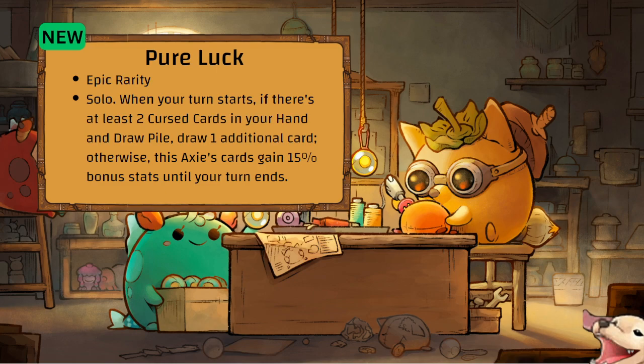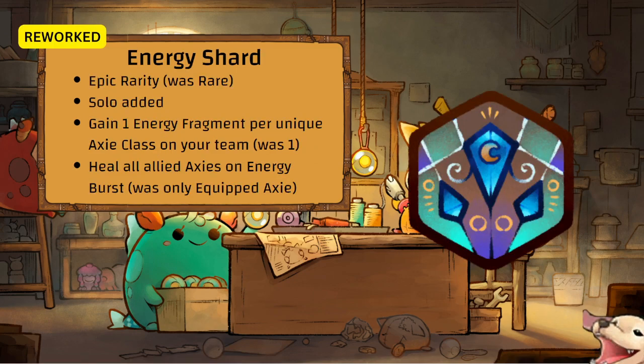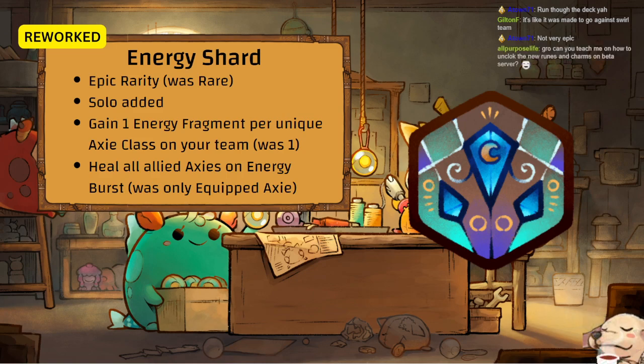Energy Shard has been reworked — Epic, Solo. Gain 1 energy fragment per unique axie class on your team, so up to 3 at the start. All axes on your team get healed on energy burst — it used to be just the equipped axie. Having 3 fragments at the start means you only need 12 more. Interesting head start.